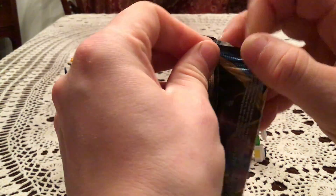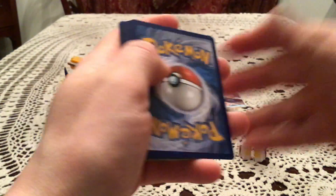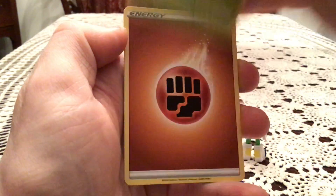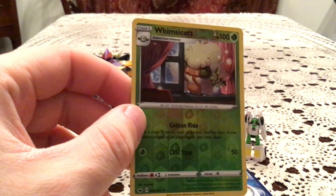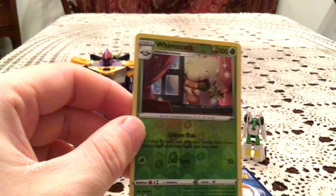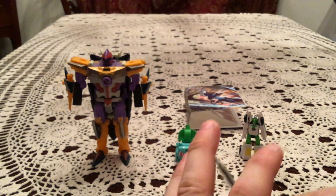We have our one pack — starting with Ponyta, Sizzlipede, Yamper, Clobbopus, still looking for Grapploct, Cottonee, Raboot, Sudowoodo, and Hop. The Reverse is Whimsicott, which is an awesome rare reverse. This is one of my favorite non-Holo rares just because of that artwork — the childlike happiness Whimsicott I've ever seen. Not one I need though. The actual Rare is Orbeetle. So nothing really out of the Sword and Shield pack, but that's fine.